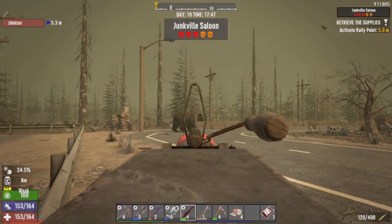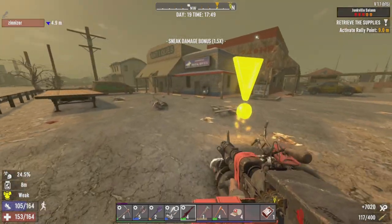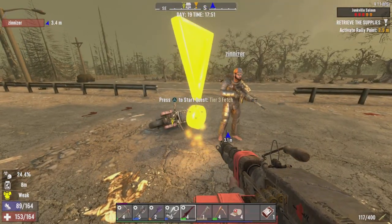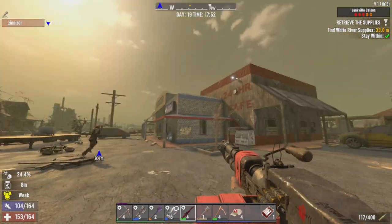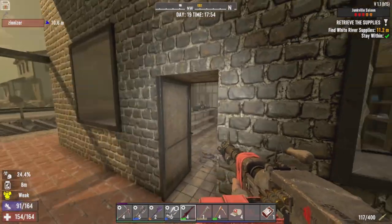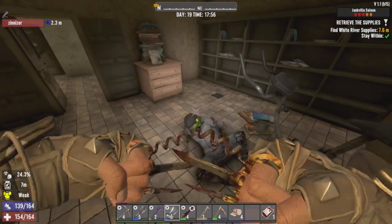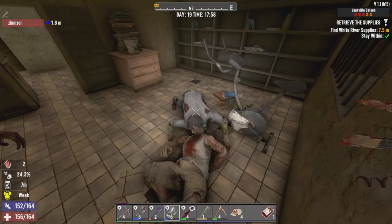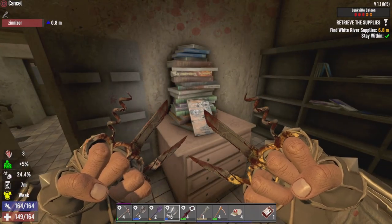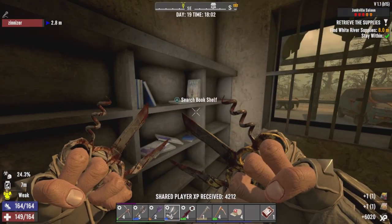Alright, here we are at the job. We've got a bear over here — try to do this job really quick. Bear's down. Try to do this job quickly since it's just a fetch. Hi zombies! How are we doing today? There's some bookshelves in here. Furious Fist — he's still alive.